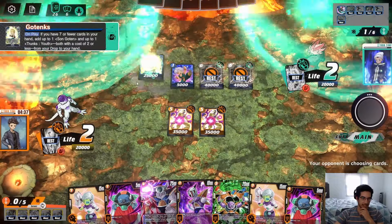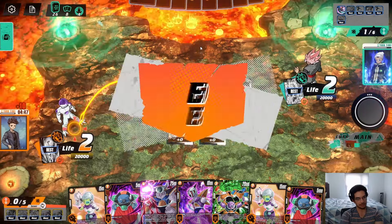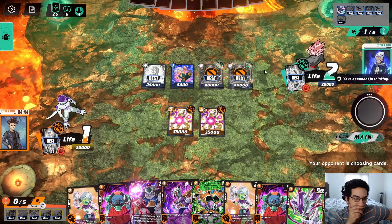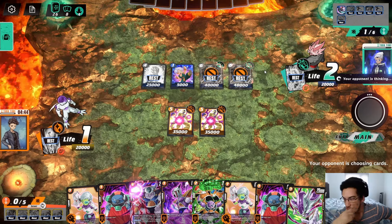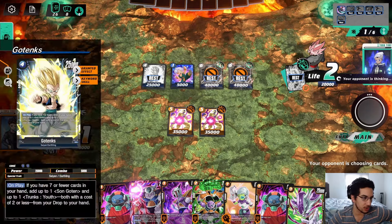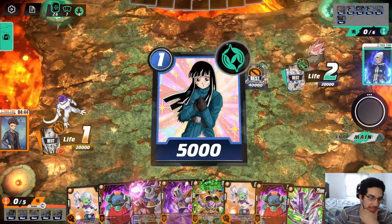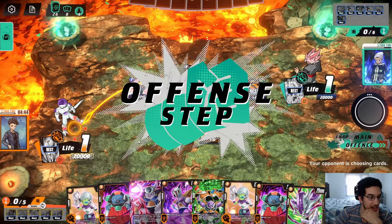They go for Goten, which gives them a lot of cards — they get to add 2 cards to their hand so they go back to 8. We're going to try to go Pilato next turn — we have no choice now. The opponent has 8 cards, and some of those are the Trunks and Gotens they got, so that's like two 10k's. They play the Mai, which lets them add 2 cards. They're going to go all in right now.